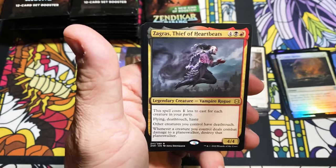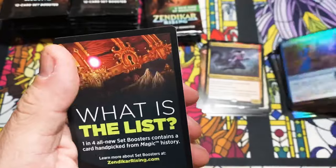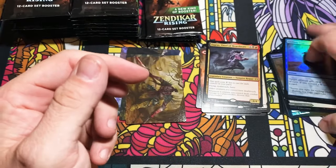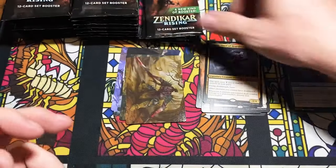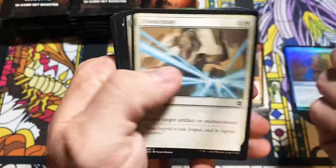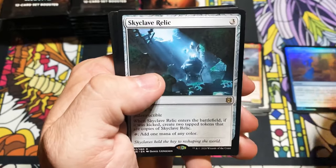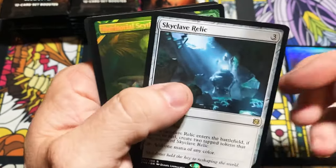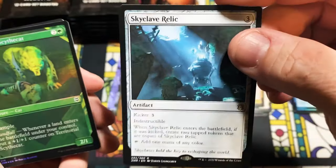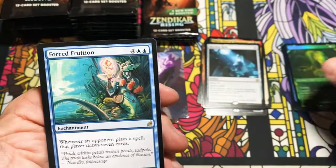This guy wrecked in Limited — he wrecks my face every time. If I'm playing you in a sealed deck or draft and you drop him on the table, I'm just going to concede. I'll be like 'you got me, bro — I didn't open a big broken vampire.' This card seems to have quite a bit of people interested in it. Whoa — that's really cool.